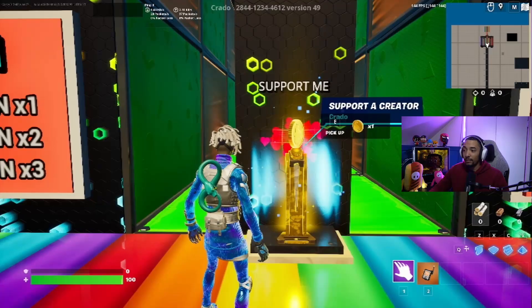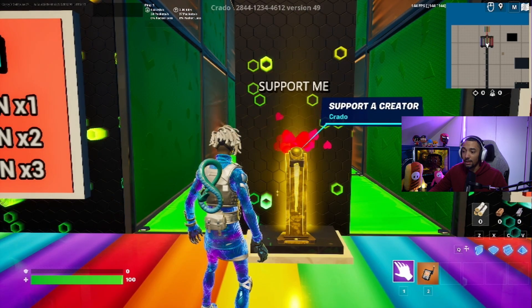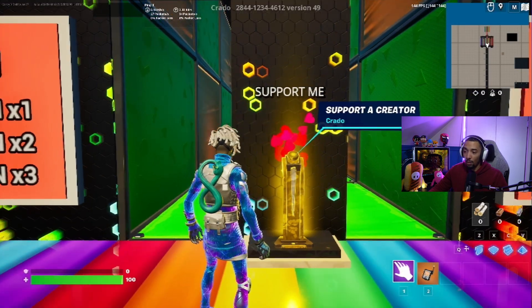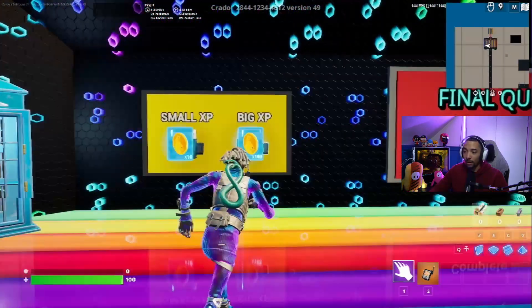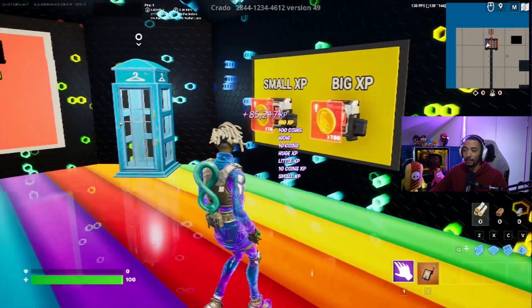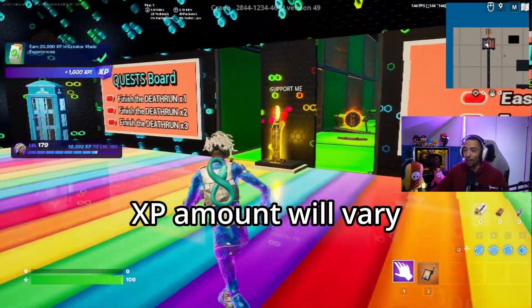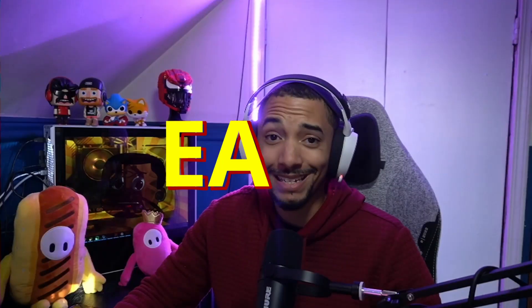12 seconds later — 96, 97, 98, 99, 100. All right, now we can go over here and get the big XP. And there you go — 85,000 XP right off the bat. All we had to do was stand here and collect 100 tokens. Easy.